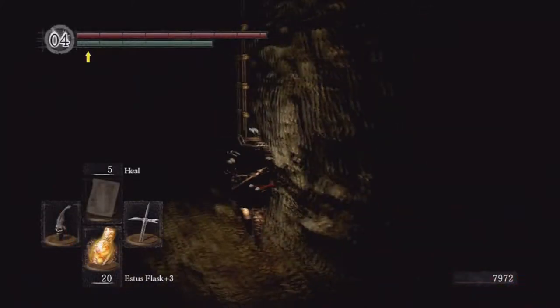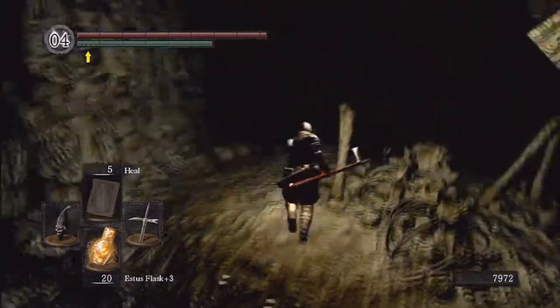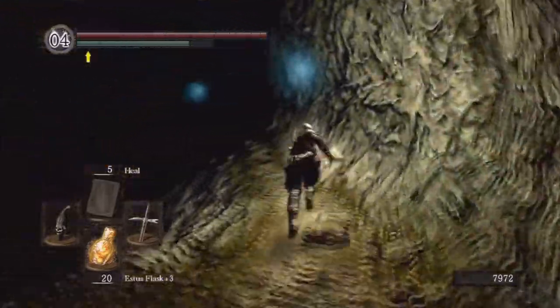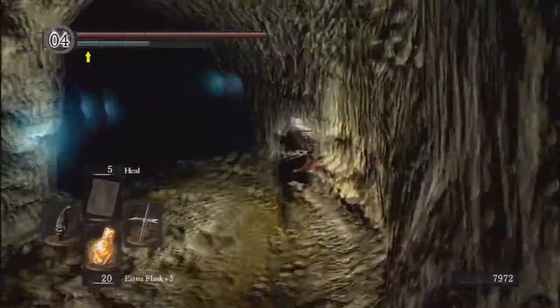I'm going to show you a shortcut to get here — I'll use a homeward bone. We're back at the bonfire, kindled to max. Since we can warp, we're going to warp to the Tomb of the Giants first bonfire. We're going to do this because the shortcut starts there and we can homeward bone back to this one after if we wanted to. Head back up this ladder.